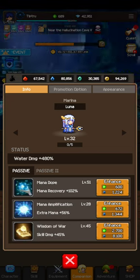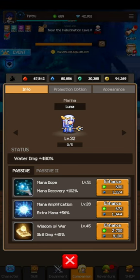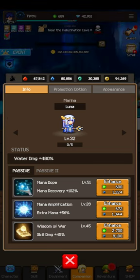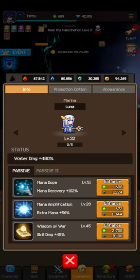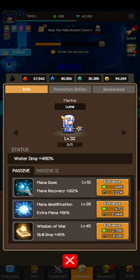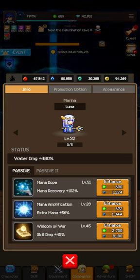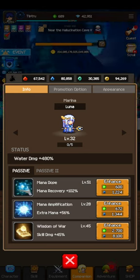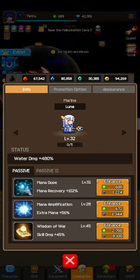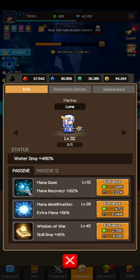For Luna, Mana Dope and Mana Application Amplification are a must. Keep an eye on your mana when casting skills and see if it's running out. I think mana recovery is eventually going to be more important than extra mana, because investing in extra mana might only go up five or ten mana as a base amount. But mana recovery can give you five to ten more mana per second potentially. Top players are saying to max out Mana Dope or maybe Mana Amplification. This is the best place to increase mana and mana regeneration. Wisdom of War is a good one too, as is skill damage.